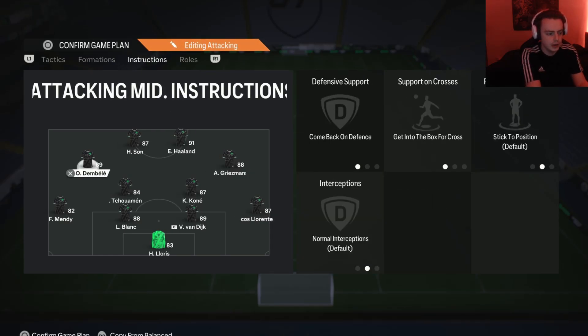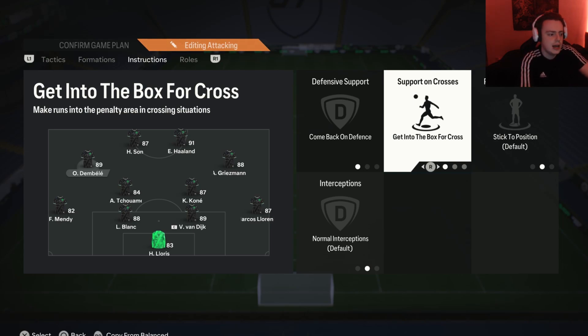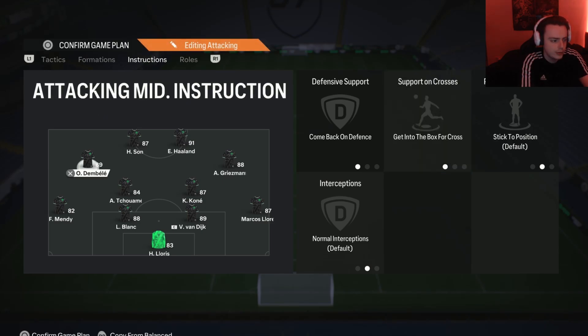For the right CAM and left CAM, there are a couple of very important instructions. Come back on defense is the most important — looking at the formation you'll see there are gaps next to the two CDMs, and your opponent will exploit that space. So the CAMs come back to defend as a left mid and right mid, filling in those spaces and keeping you nice and compact. Get to the box on cross is also useful because it allows these players to enter the penalty area without hesitation — on balance crossing runs they tend to hesitate and not help out.